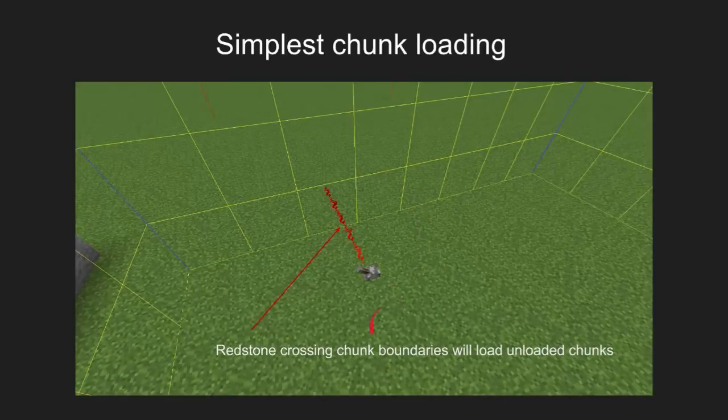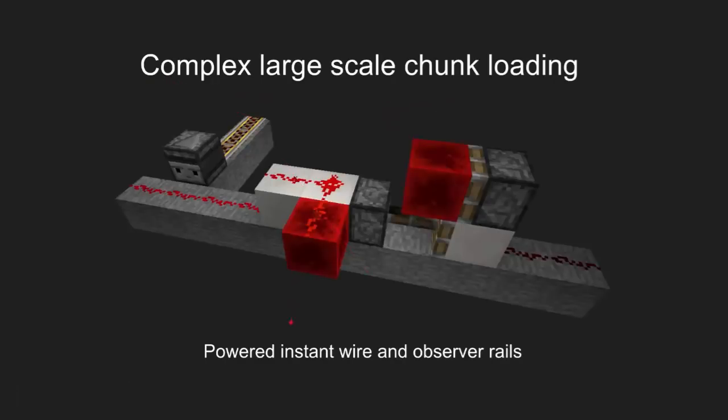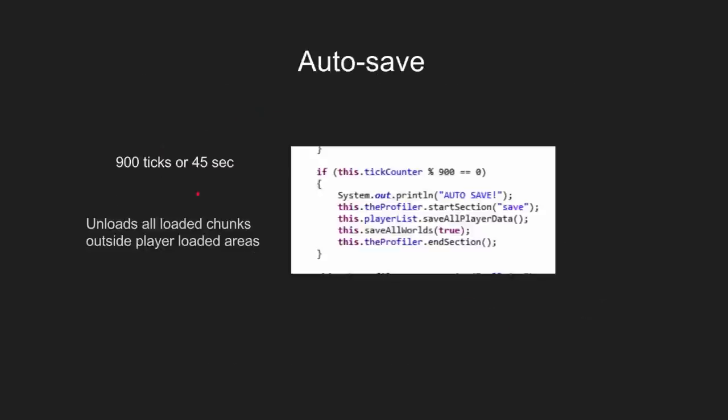The simplest way to chunk load is redstone signals crossing chunk boundaries. The best way to chunk load multiple chunks is using an instant wire with observers and rails, because rails are a little bit less laggy. And the most important thing to note is the autosave.